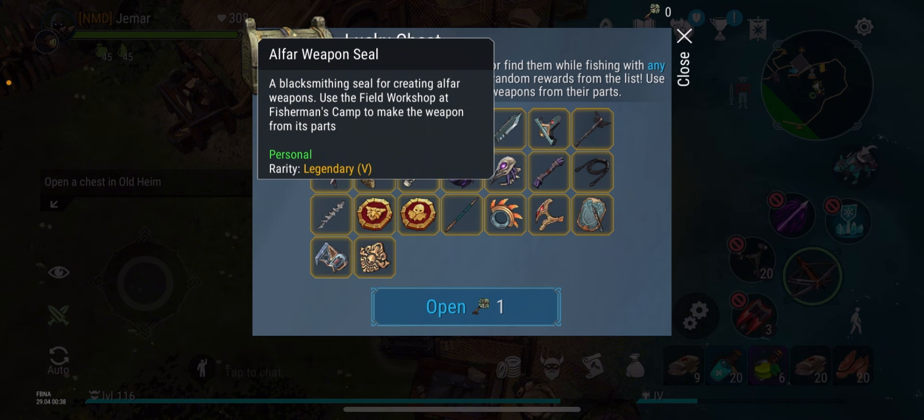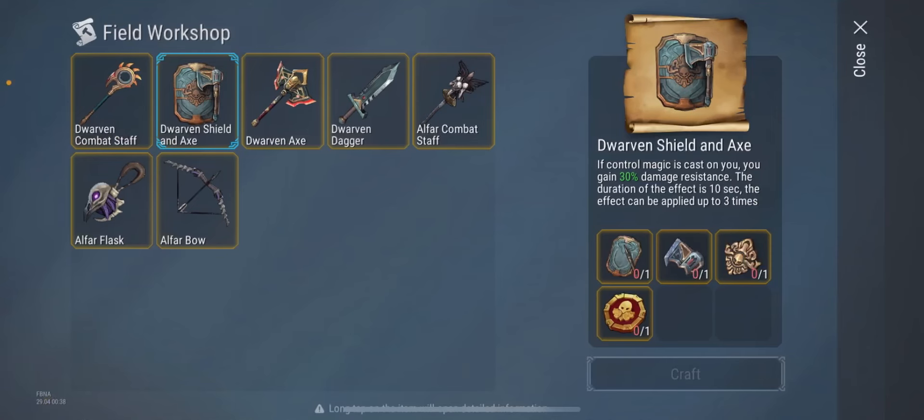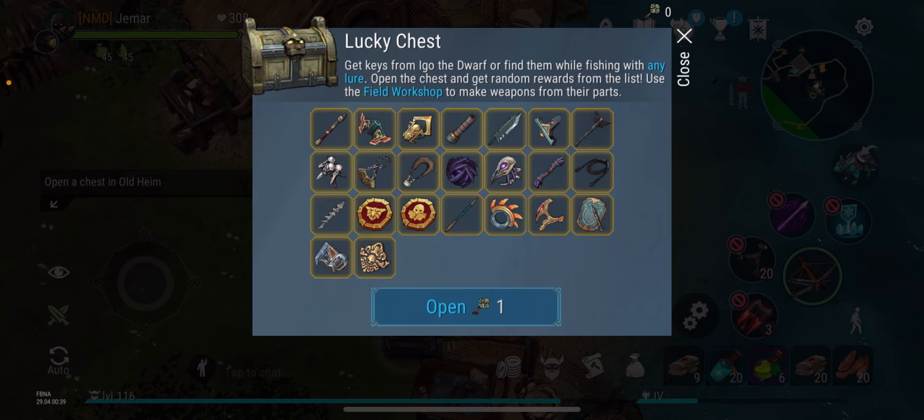With these keys, the hardest thing to get is the weapon seal — the Alfar weapon seal. These are very hard to get. These Alfar weapons are actually really good. I wanted the Dwarven shield and axe — those are seriously dangerous. There's also a new dagger available: your attack has a 20% chance to create a fire zone for five seconds, and every second the zone deals damage to enemies equal to 2% of their max health.